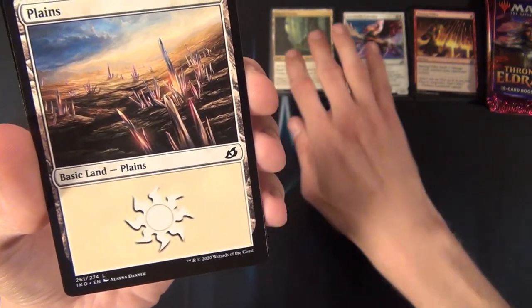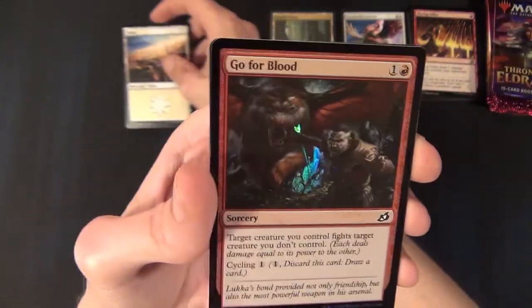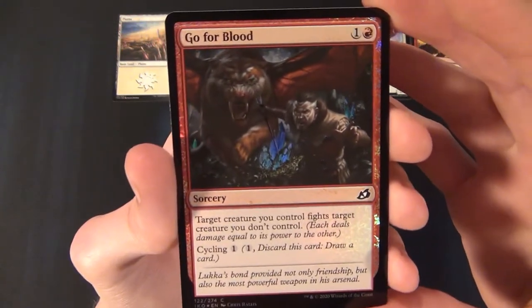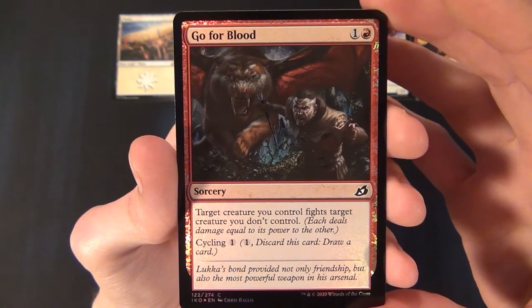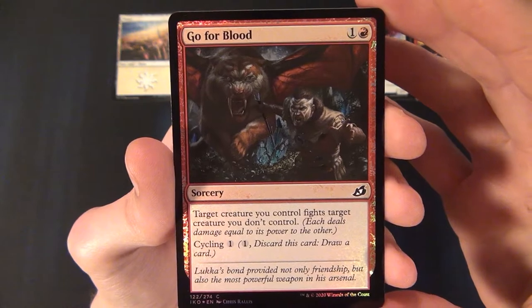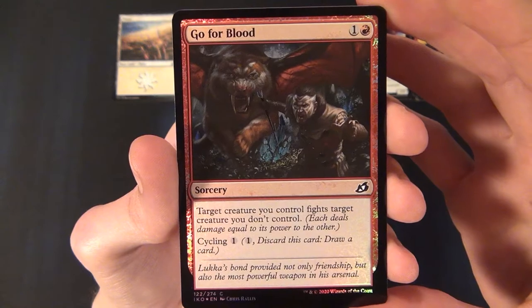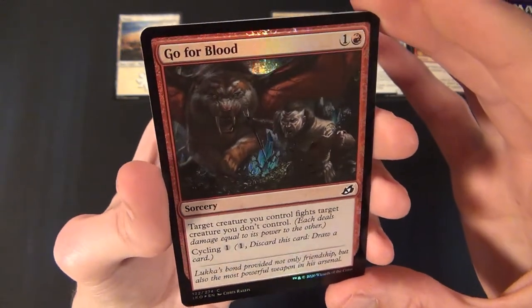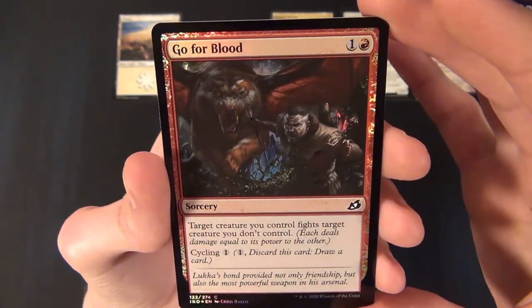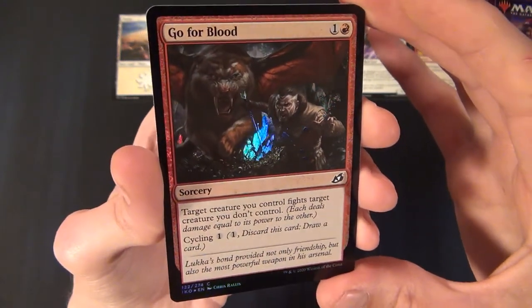Then we have a normal land, and a foil — a red common sorcery, Go for Blood. It costs one and a red to cast: target creature you control fights target creature you don't control, and it has cycling for one. The foiling on this set is really nice — they only accentuate certain details of the card.